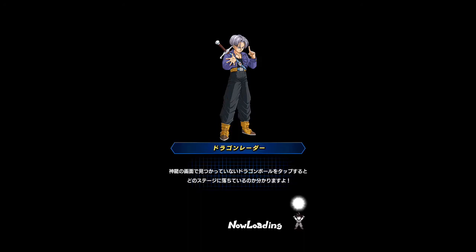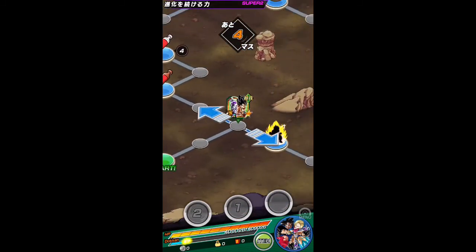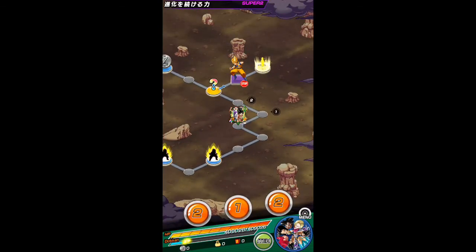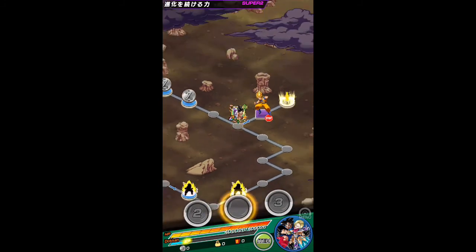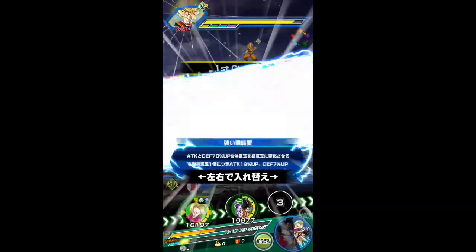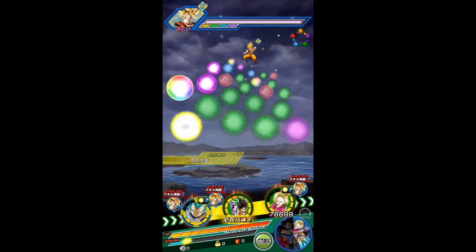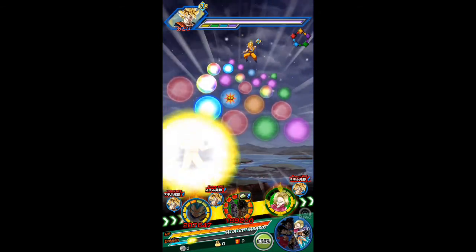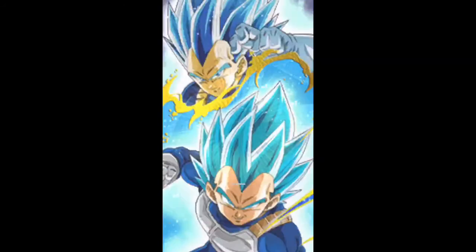I was thinking of either saving up stones or buying stones and doing a summoning video, because I really want to bring that to the channel. Summoning videos are lit. Anyway, my first rotation is looking alright. I actually want to keep Evolution Vegeta and the LR as my main rotation, and then for my second rotation I'll do Ultra Instinct Goku and then the second LR — or my LR, might be the friend's LR — but I want to keep those two together.